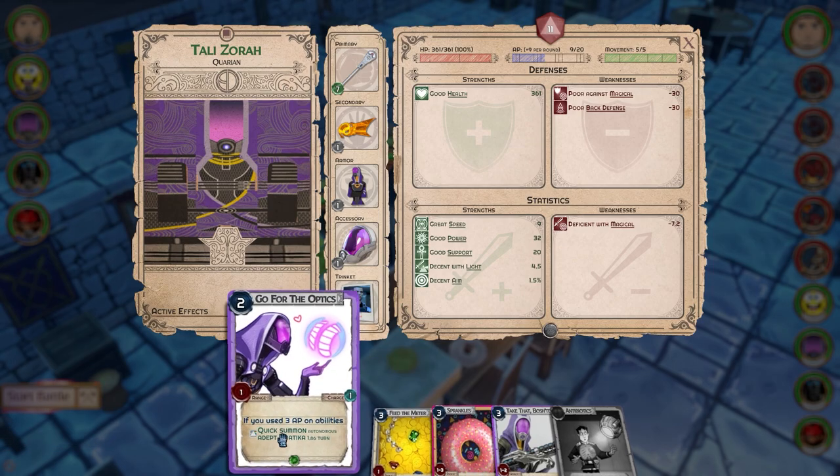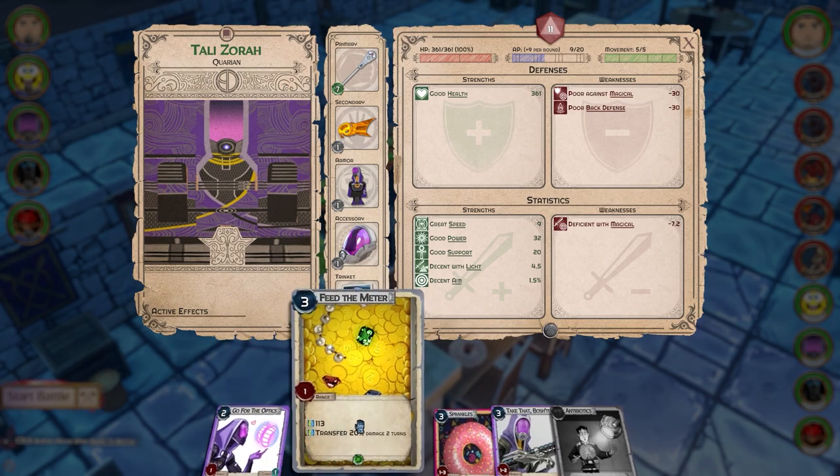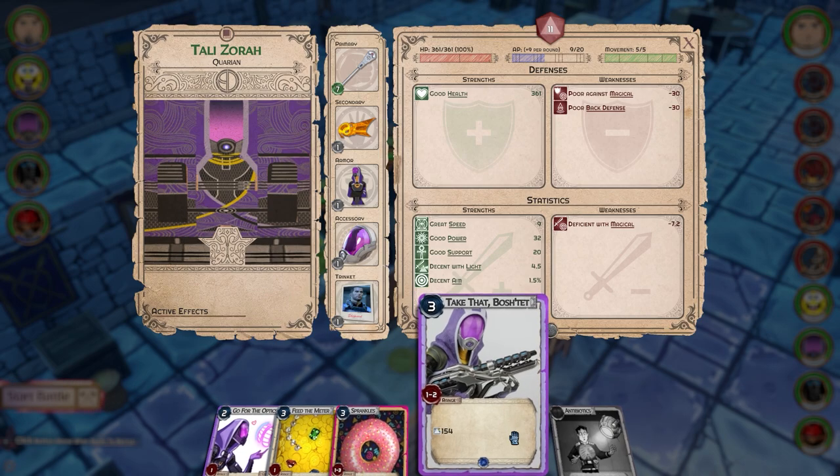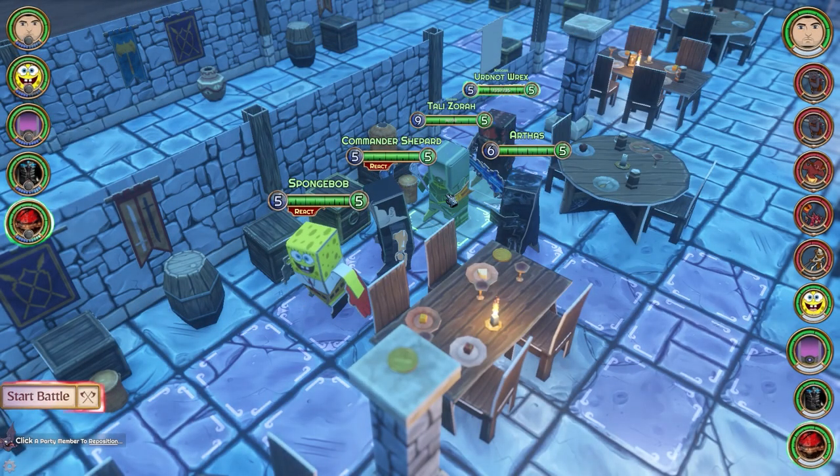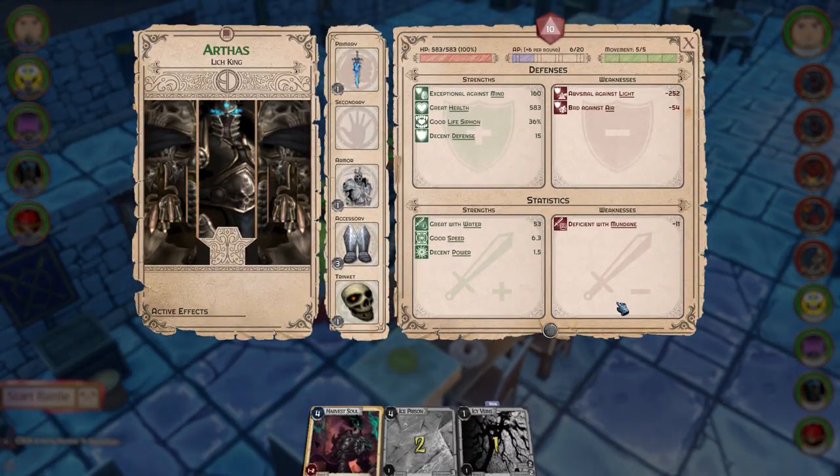Two is the AP — the mana cost, I guess — and there's the range. There are definitely some abilities that have a limited number of uses. Arthas's character sheet has 'Icy Veins' — stun enemy, target stuns — which is a reactive ability. A lot of these are reactive.